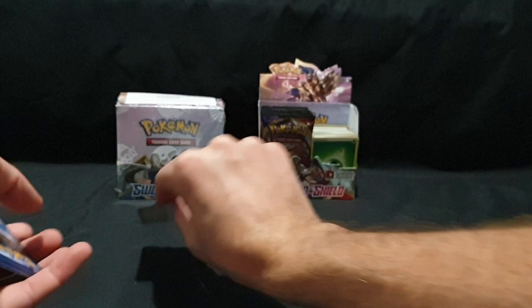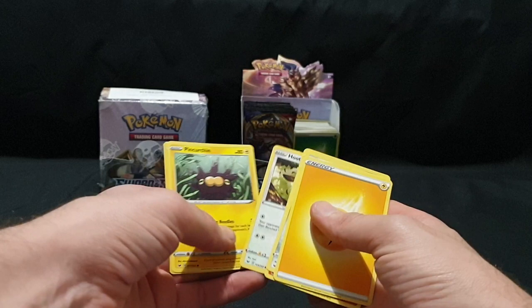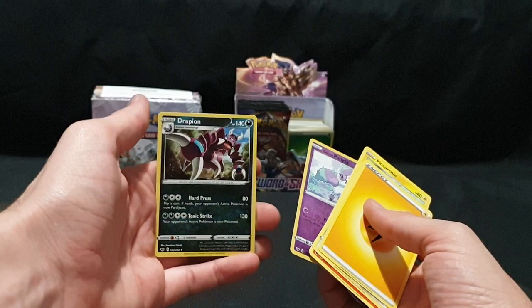Pack one: code card, and one, two, three, and four. We have our Energy, Ferrothorn, Reboot, Lumberry, Krabby, Grookey, Mudbray, Hoothoot, Pinchurchin, Galarian Ponyta, and Drapion. I don't think I have that one yet, so that is awesome — starting off strong! Another one for the collection.